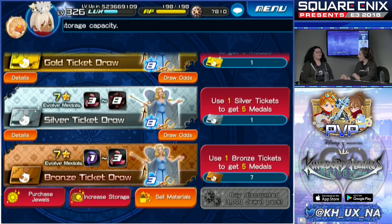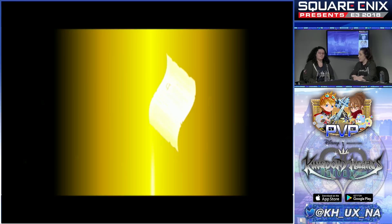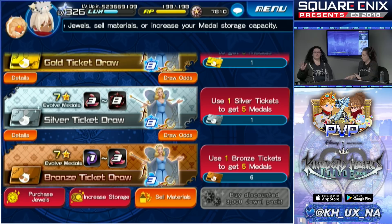Once you get those tickets from PvP, just come to the shop and pull from the banner you have a ticket for — you get 5 medals per pull. You can put them towards evolving medals from those special attack bonus tiers. You can upgrade any tier — if you don't have many Tier 8 medals it doesn't matter; you can upgrade all of them to 7-star.